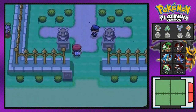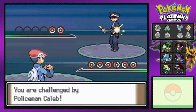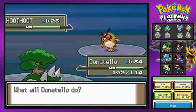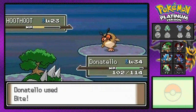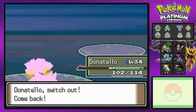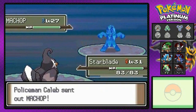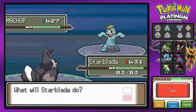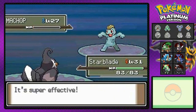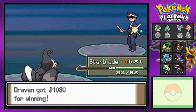Mr. Backlot in the Pokemon Mansion has rare Pokemon, which is good. We're going to battle the people in front of the area and then go into the Pokemon Mansion in a separate episode. Going with Bite — say goodbye to Hoot-Hoot! He comes out with a Machop so I'm bringing out Starblade. Aerial Ace for the win — how does it feel to fail?